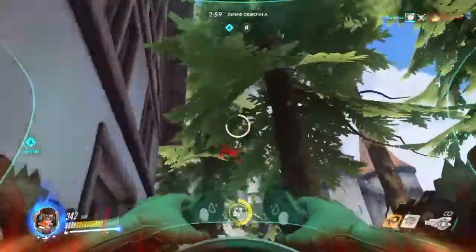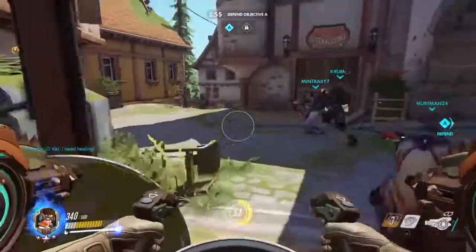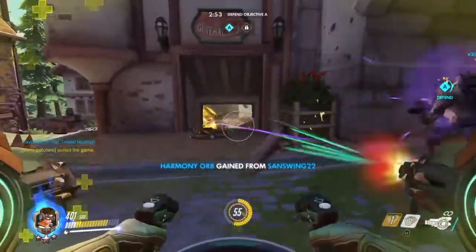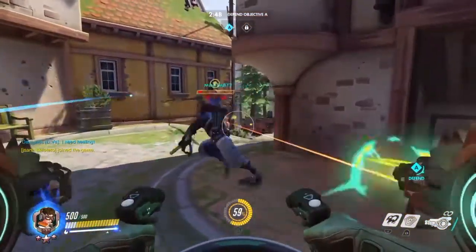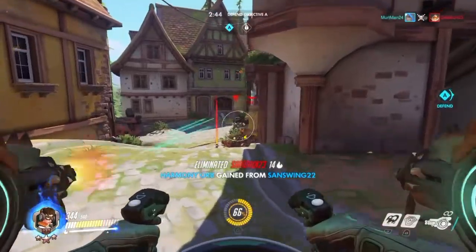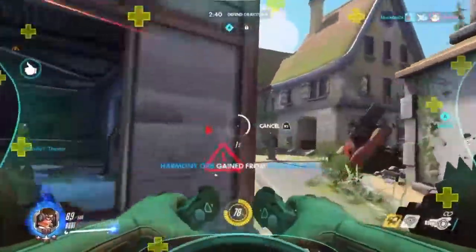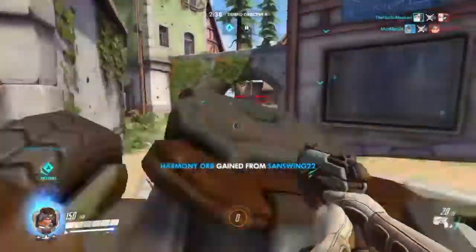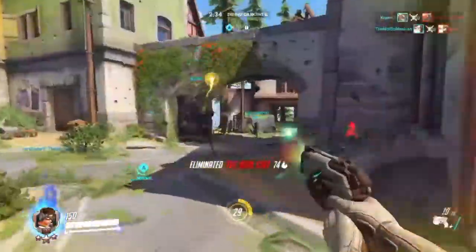Let's talk about flanking first. D.Va can fly for about three seconds and within those three seconds you will be covering a lot of ground, which gives you the perfect time to get some elevation, height advantage, maybe fly around buildings to get that perfect flank route and take out the enemies where they least expect it. However if you are flanking, keep in mind that you are a very big target, which means you are going to be very easy to jump and destroy if you flank the entire enemy team.